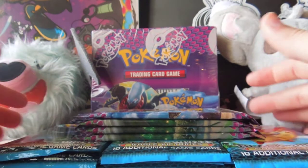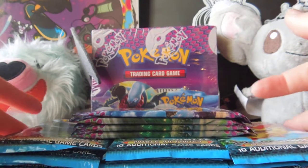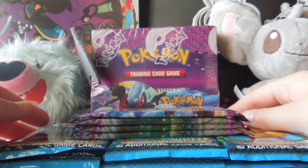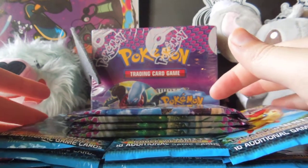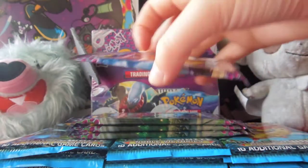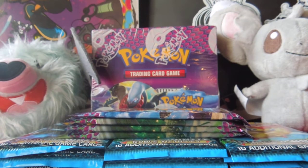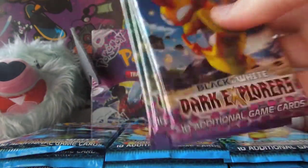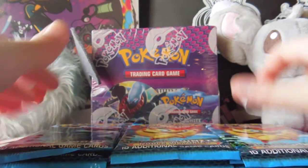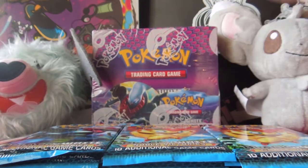Hey guys, it's Christy here with a pack opening video — not all of the packs we got from Nationals, but the packs from our last time through the line of the league play stuff. We already made another video of the packs from previous league times. We're going to be opening up 15 Noble Victories Black and White packs, and then we have four Dark Explorers packs. We'll do the Dark Explorers ones last, and all of the Noble Victories first. We're also going to be doing another video later of a booster box that we got.